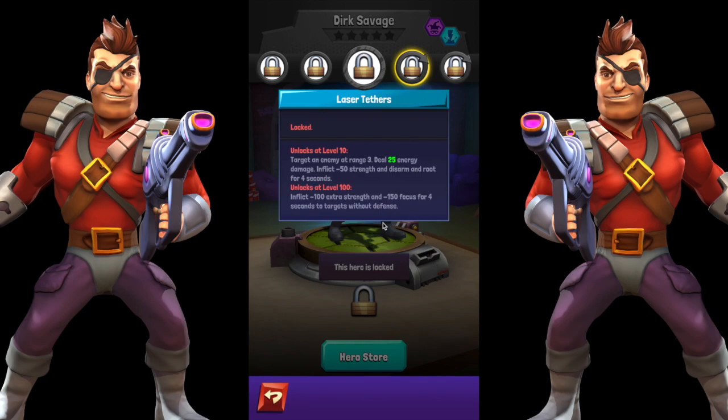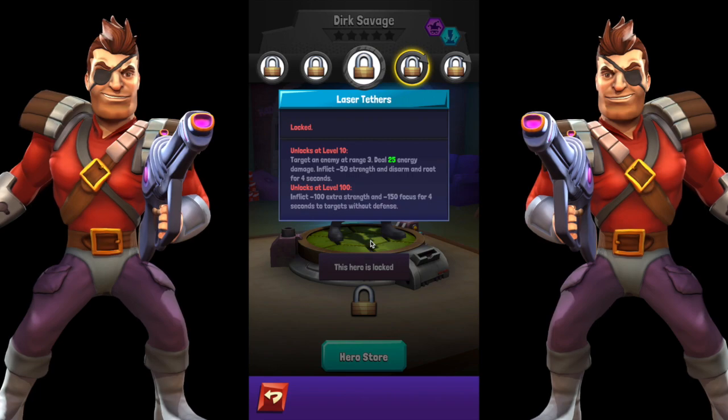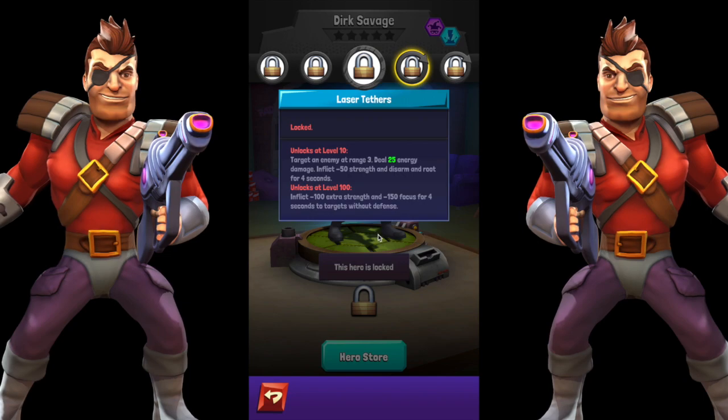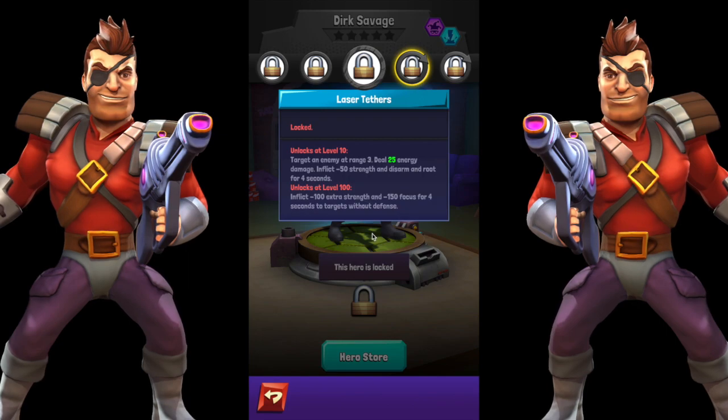His first auto skill, which unlocks at level 10, is Laser Tethers. It targets an enemy at range 3, deals energy damage — about half as much as his ultimate — and inflicts negative 50 strength, disarm, and root for four seconds. At level 100 he's going to inflict an extra negative 100 strength and negative 50 focus for four seconds, but only for targets without defense. So early in the match when defense is being given out, that second part won't proc.